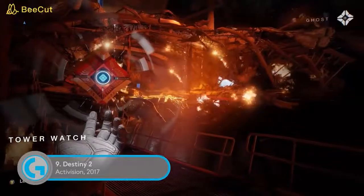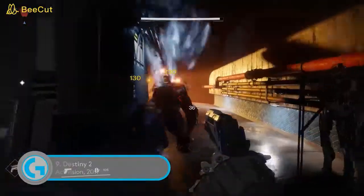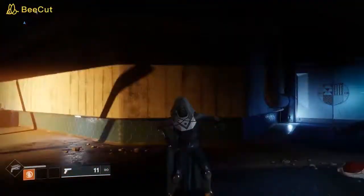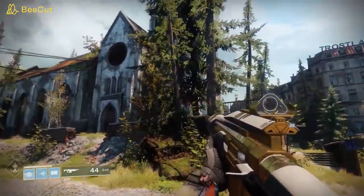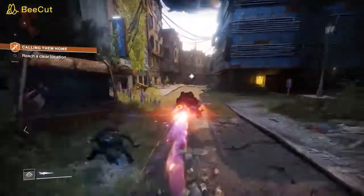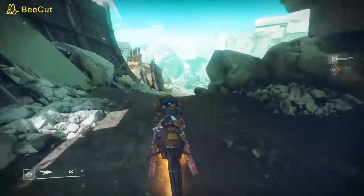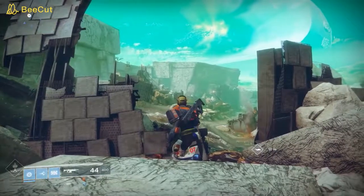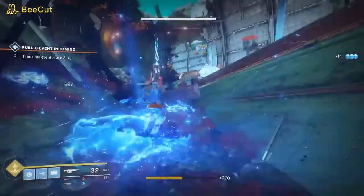Despite being saddled with annoying robot sidekicks and the worst dance moves in human history, playing Destiny 2 in 4K doesn't half paper over all that sidekick sarkiness and botched boogie. Bungie has crafted one of the best-looking shooters around, and when Destiny 2 fully hits its graphical stride, the results are out of this world. Visit the rain-lashed Titan with its colossal crashing waves, or the strikingly bleached alien Everglades of Nessus, and you'll realise Ultra HD makes Bungie's richly detailed skyboxes come alive like never before.